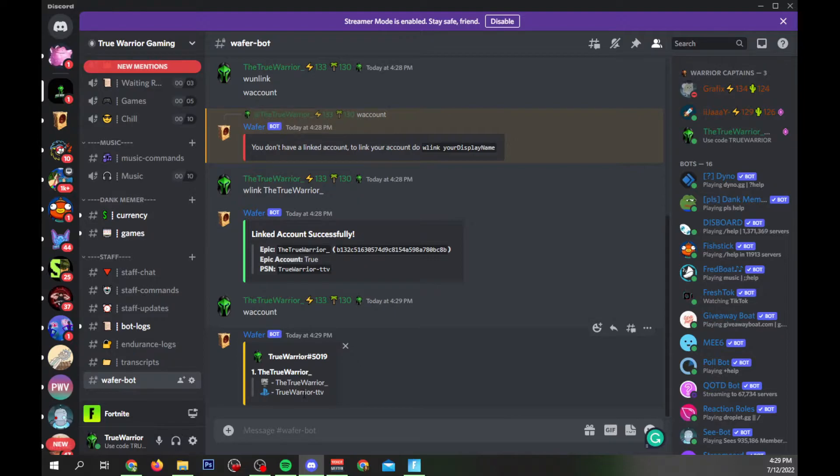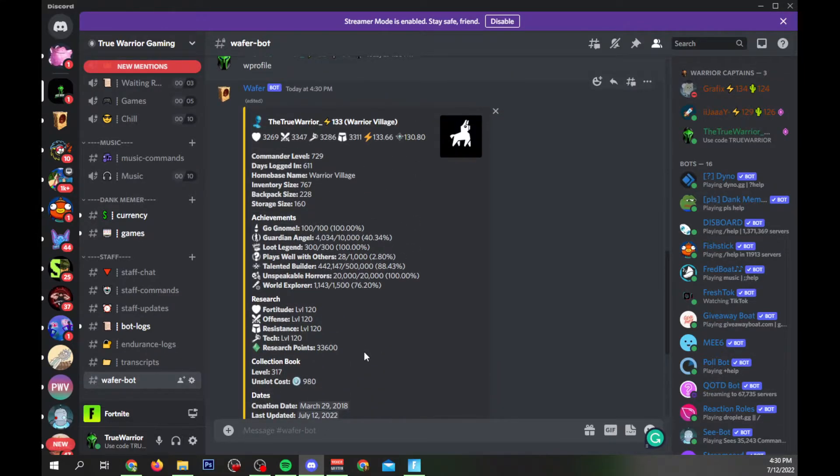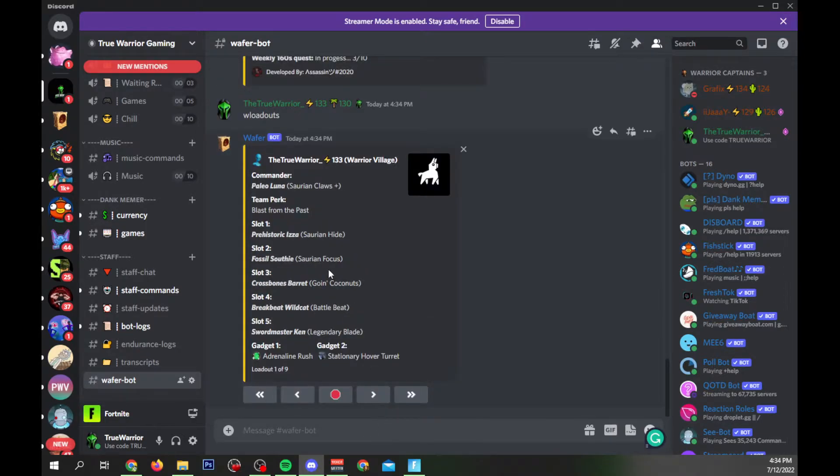The next command tied to your account is `w profile`. If you launch this command, it's going to show you a lot of good information about your account and how it relates to the game. The next command deals with your loadout — you can type `w loadouts` and it's going to give you a view of all of your loadouts and what is in them.